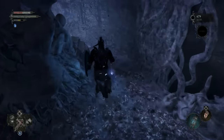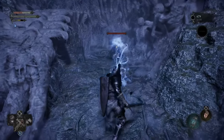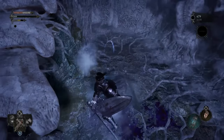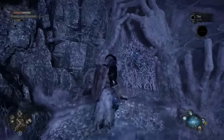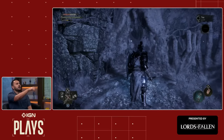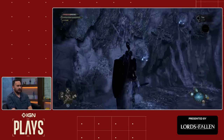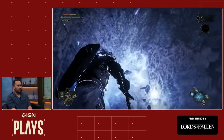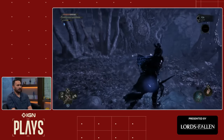We can use soulflay to weaken enemies and make them more susceptible to damage — I ripped him out and now he's open to attack. Just underneath my health and endurance bar, you'll see a circle — that's my soul charge, which I need to refill in order to proceed further. Let's recharge it with the Umbral Blisters — hats off to whoever came up with the name 'Umbral Blister,' that is a wonderfully disgusting name.